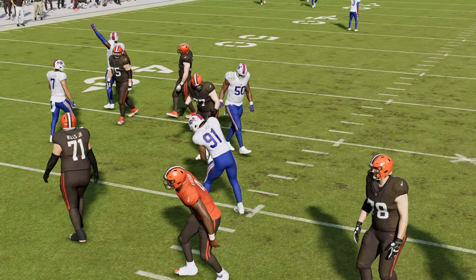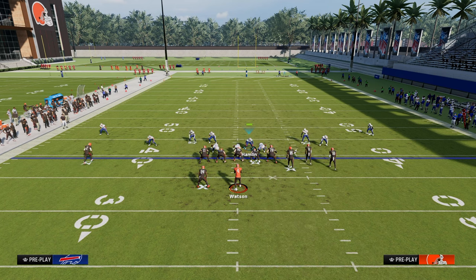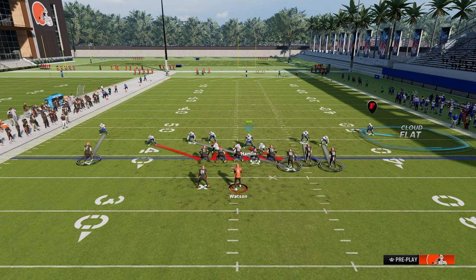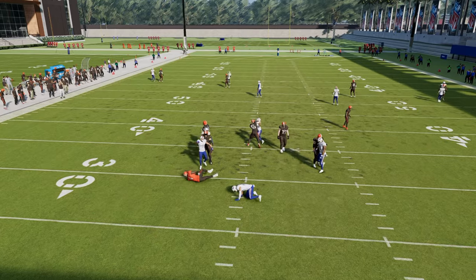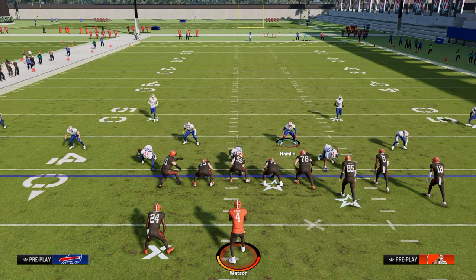It has to do with the really specific and unique blitz angles that you have in the defense. Another cool little fun thing to do is something like this — we're just essentially playing a cross-man technique on the tight end, and then we have this five-man blitz behind it. Audibling to spinner gives you a significant amount of versatility from the pressure perspective, but also from a coverage perspective.